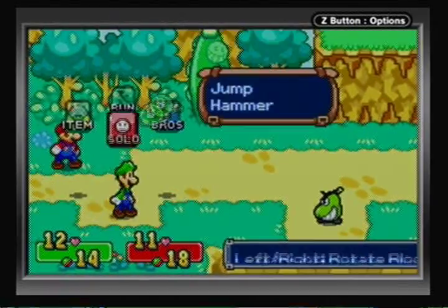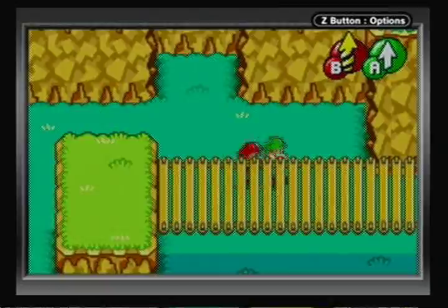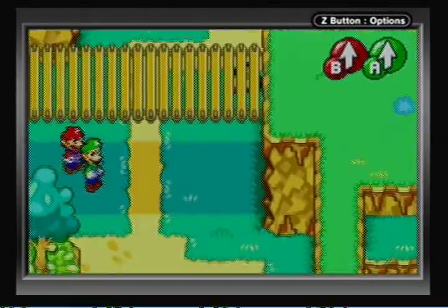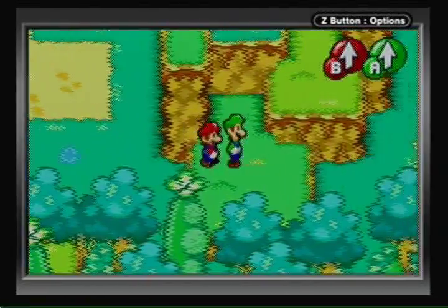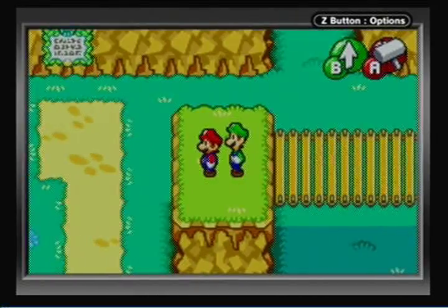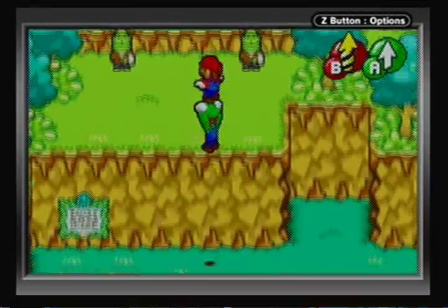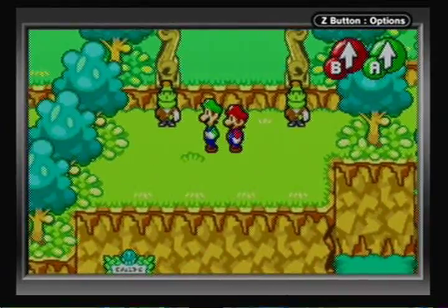To get advanced commands, you just have to perform the Bros attack successfully multiple times. I'm not sure if it has to be at level three, or if level three contributes more points toward unlocking them than level one, but I find using level three makes it a little faster. A lot of Advanced Bros moves can have some interesting effects.